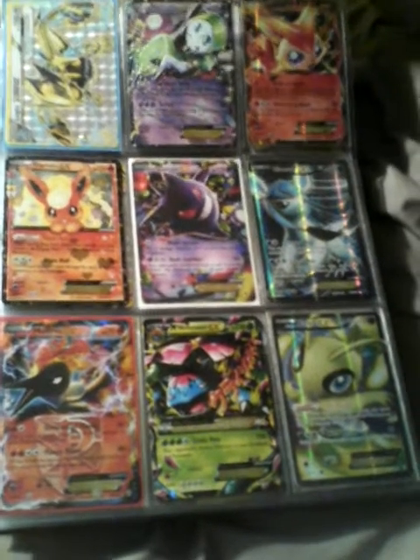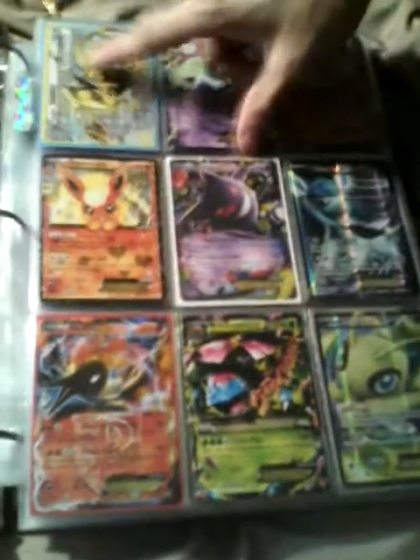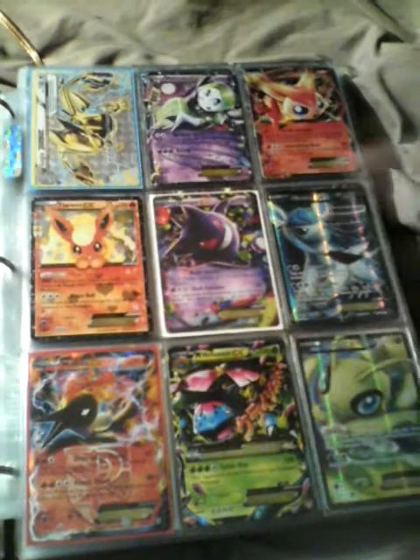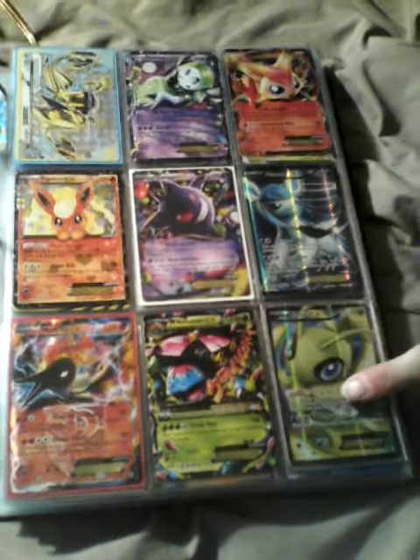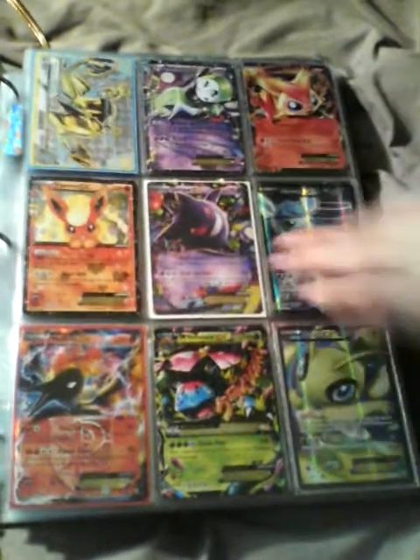Another Victini. I'm soon to have zero Darkrai. Leafeon EX, Leafeon EX — jenga. Another Leafeon EX, Glaceon EX, Celebi EX, Mega Venusaur EX, Walrein EX.